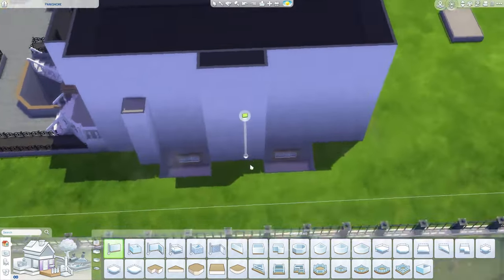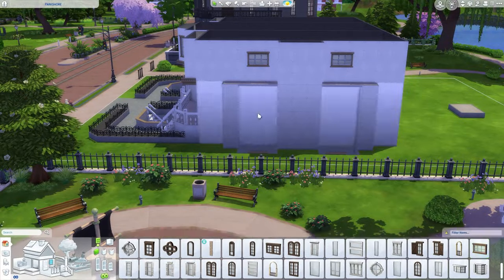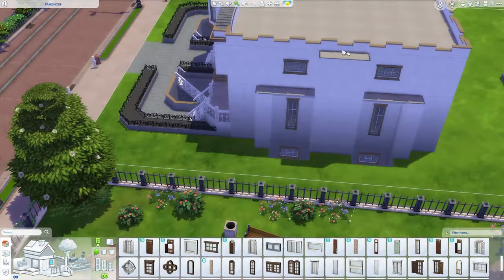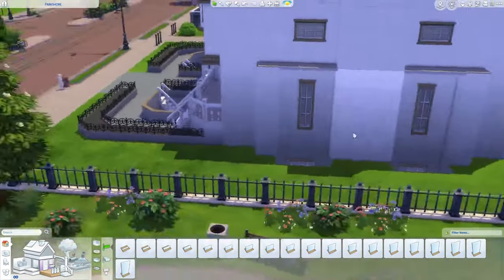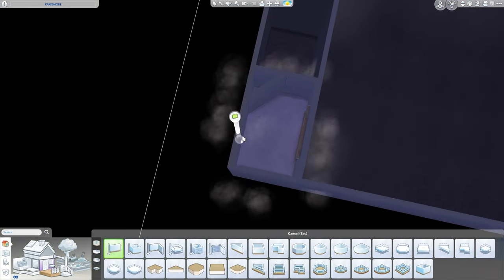I had the idea to create egress windows from the basement so we get a little bit of natural sunlight coming into the studio apartments. Then here I'm creating a little shape on the side of the building because it looked flat and boring. So I created these faux balconies that go above the egress windows, and I think it turned out so cute.